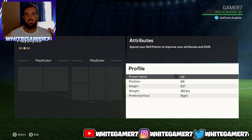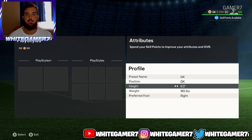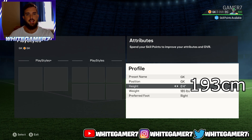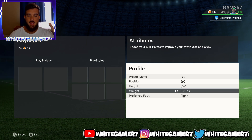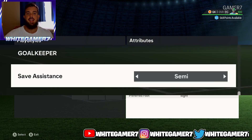What's up everyone, it's White Gamer. Today we have the best goalkeeper you can use — shout out to hjota for giving me his goalkeeper build. For your position you're going with goalkeeper. For height he uses 6'2, but we're going to go with 6'4 for the sake of the video. For weight he uses 185 pounds.